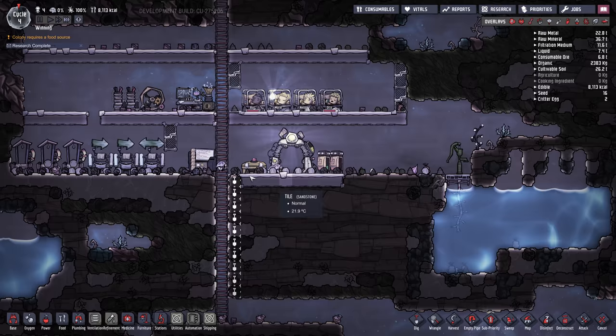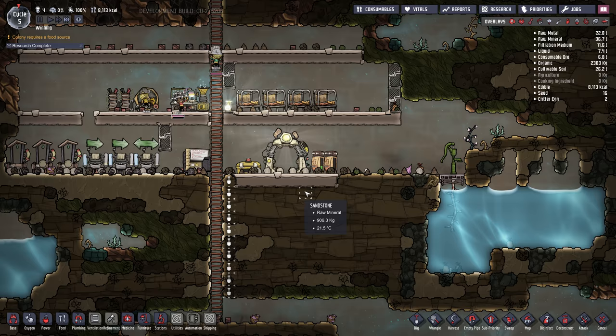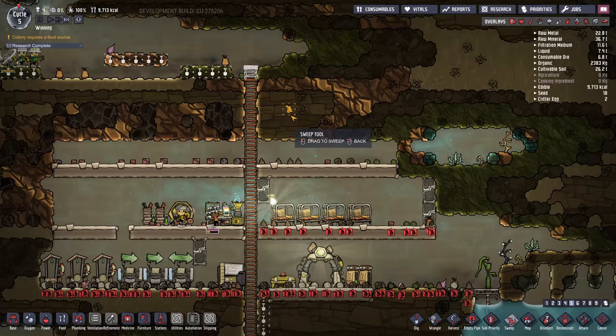We've got lots of hatches running around in our base and we'll want to clean up all this stuff so they don't eat it. We'll do a sweep order in the bedroom and in the bathroom, and also down here where the hatches are. I'll skip ahead because it's going to take them a while to do all the sweeping.